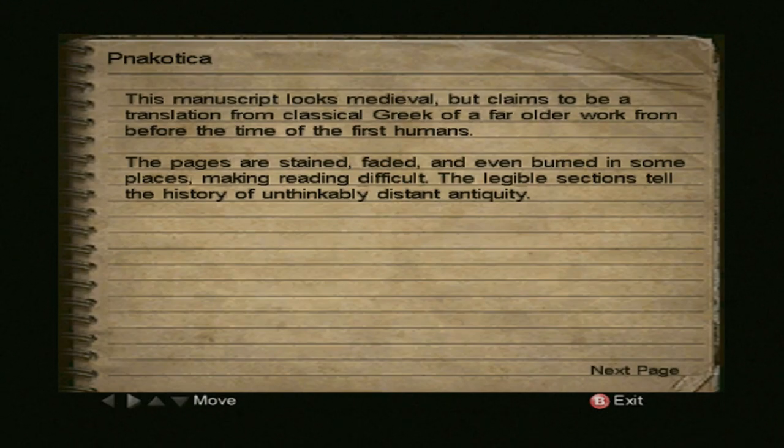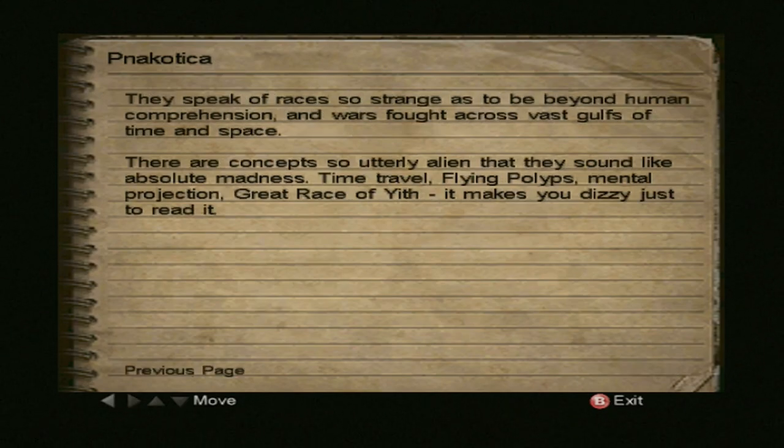What's that? Panatokia. This manuscript looks medieval, but claims to be a translation from the classical Greek of a far older work from before the time of the first humans. The pages are stained, faded, and even burned in some places, making reading difficult. The legible sections tell the history of an unthinkably distant antiquity — they speak of races so strange as to be beyond human comprehension, and wars fought across vast gulfs of time and space. There are concepts so utterly alien that they sound like absolute madness: time travel, flying polyps, mental projection, a great race of Yith. It makes you dizzy just to read it.